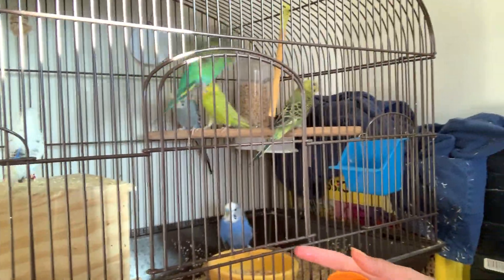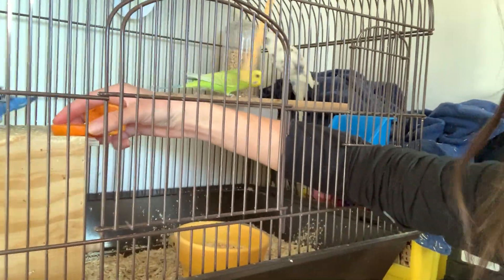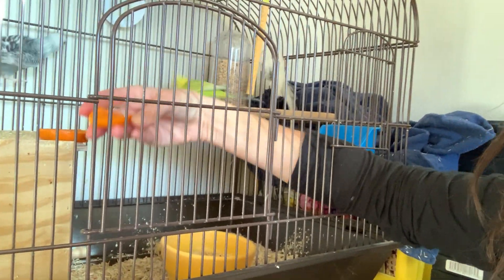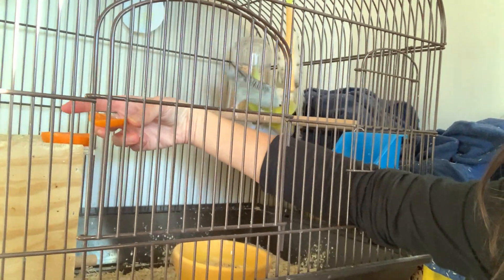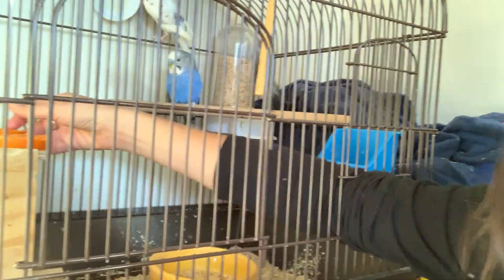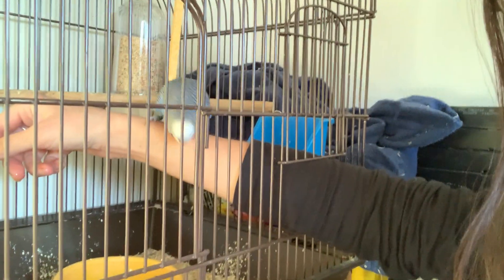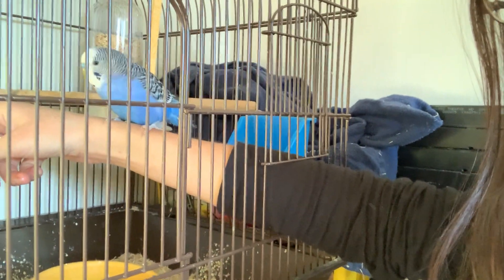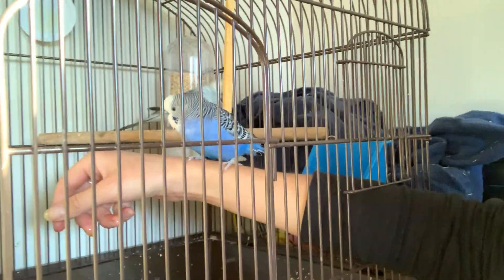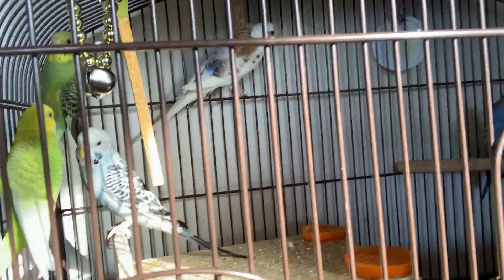This is their small birdcage for now — let me get into our own place. They like to do that; they don't like to be held. This one right here — that one is Blue, he's my buddy, he wants to go out and fly. And then right here is Pepper — we named her before we found out the sex of the bird. And then this green and yellow one is Tinkerbell.